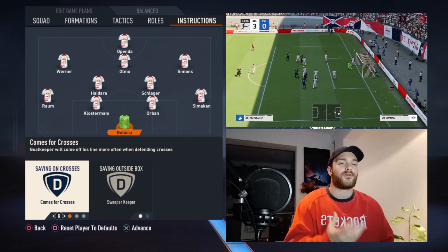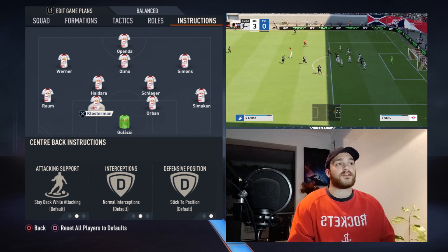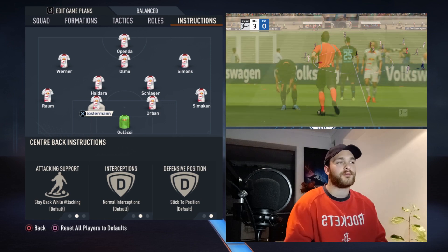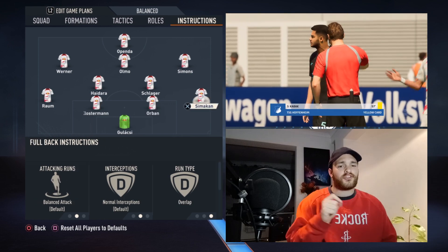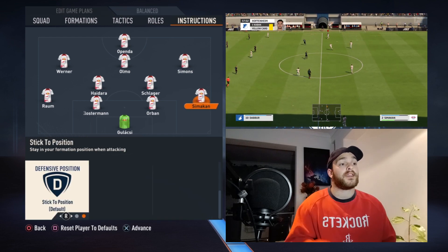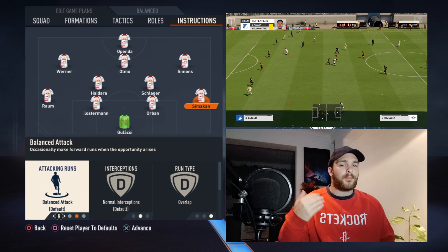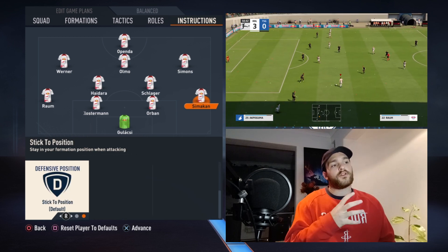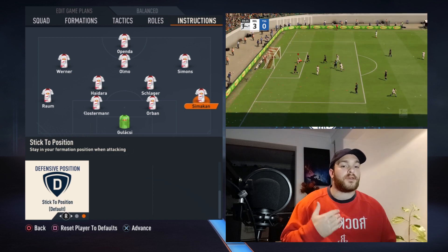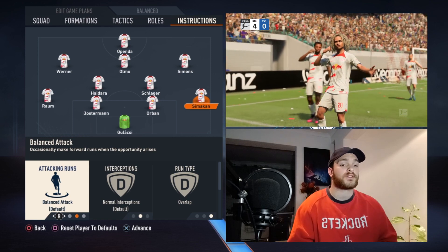As for your center backs, they are set to the base set of instructions — you don't really want to mess with them. Then we get to a slight differentiation with the fullbacks: Simikan is set to balanced attack and overlap, as well as stick to position. You don't want him aggressively throwing himself out of position. When fullbacks are set to step up they tend to stay slightly higher and be more aggressive, so Simikan will look to overlap and create space for Simmons.